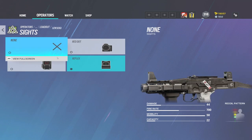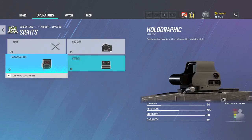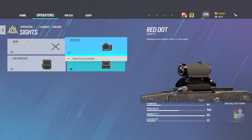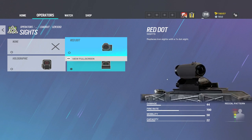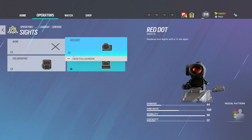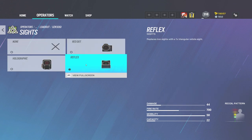With the Lil Uzi Vert, I tried using it with a holo but I don't like it — it just feels weird to me. The reflex is a lot better, just for me personally. If you run a red dot, I don't really know — like we need to have a chat, because I need to tell you why you should not be running that. But for me, I run the reflex on her.